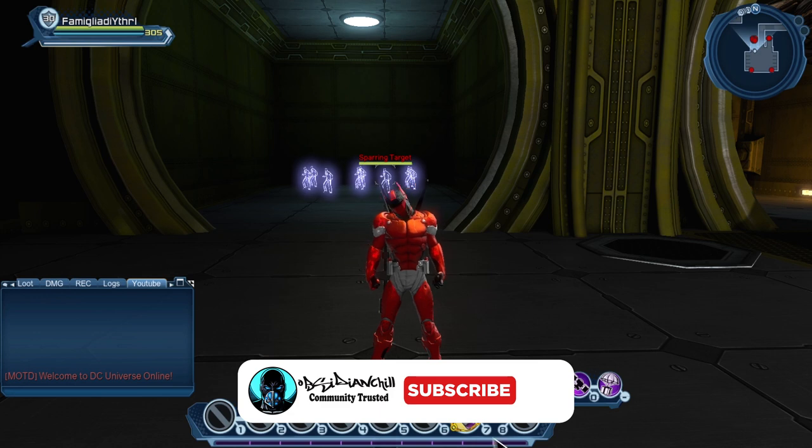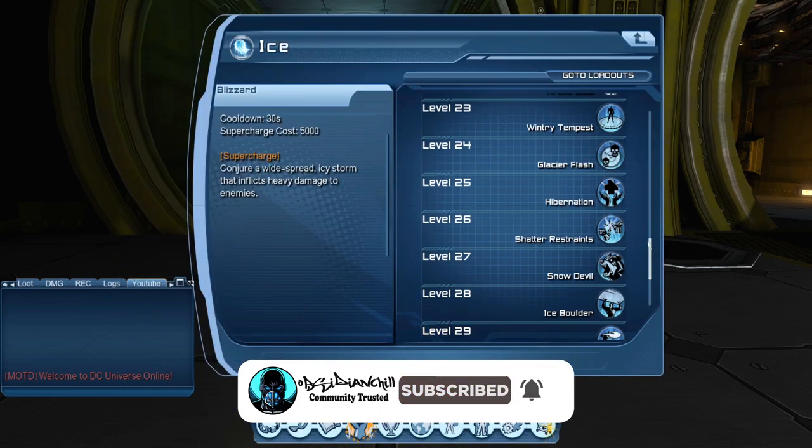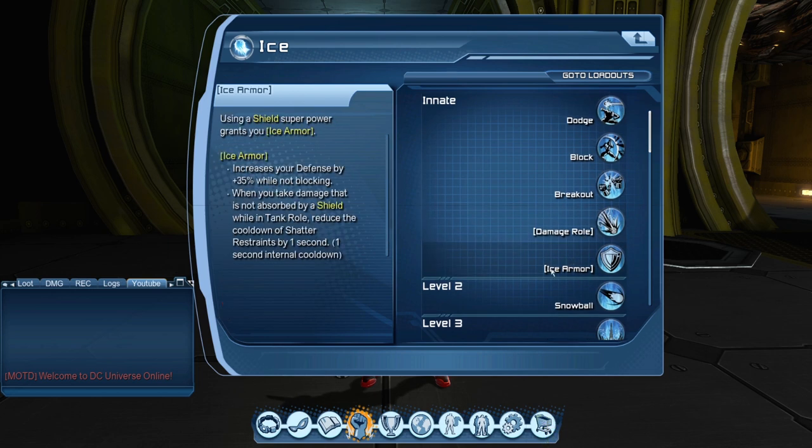So you've chosen Ice as the shield powerset. Here's a brief overview: Ice revolves around its defense. As a primary tank you get 65 defense while not blocking. Don't worry about the perception or the PvP aspect of it. The main mechanic for Ice is the Ice Armor, which uses shield powers.